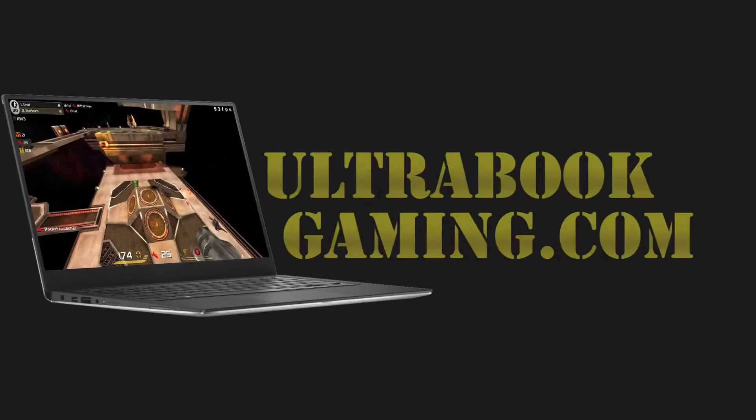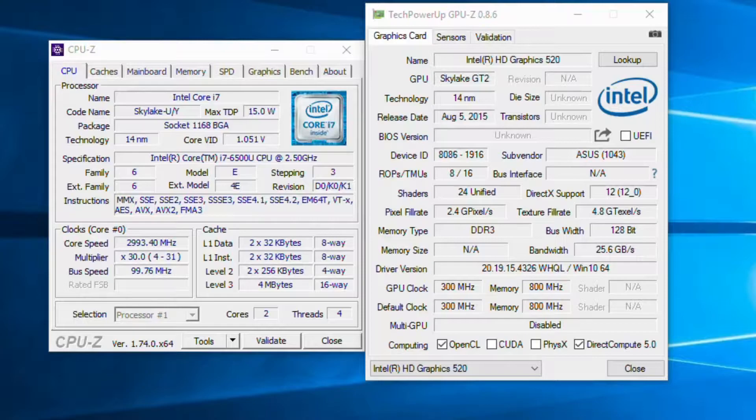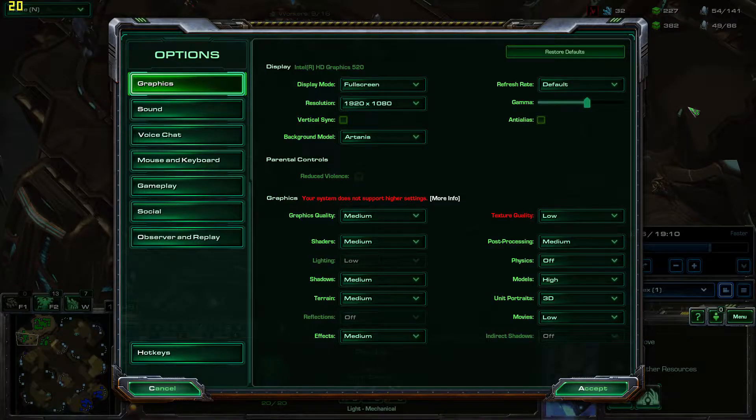Hi, I'm James and in this video I'm taking a look at Starcraft 2 running on Intel HD 520 graphics on a 6th generation Core i7-6500U processor. We are running 1080p and the medium detail presets. One thing to note: texture quality is low — the game forced that on us.